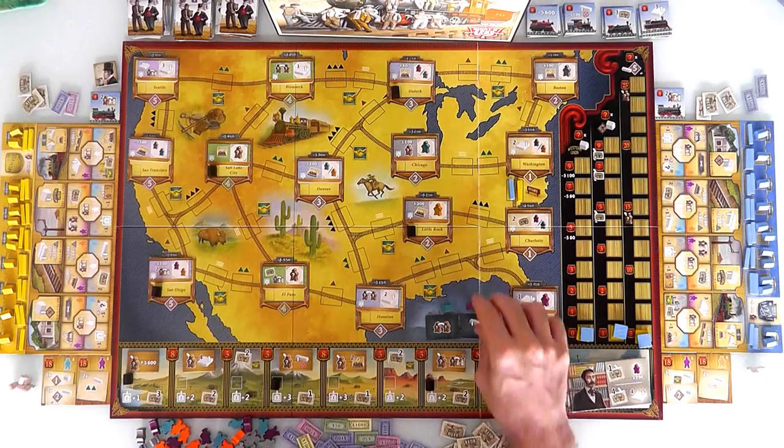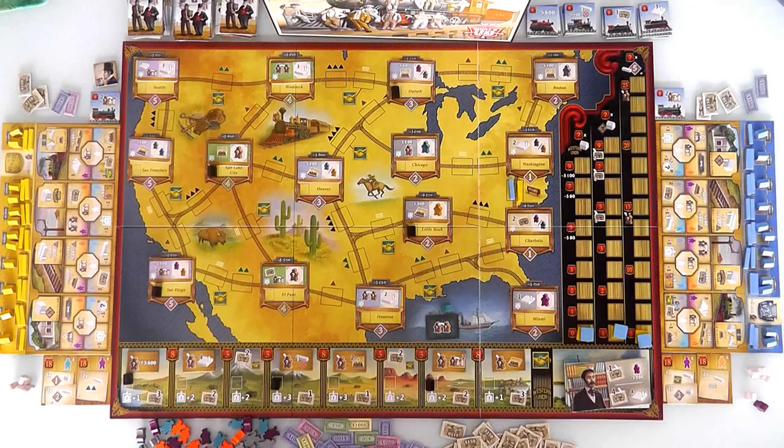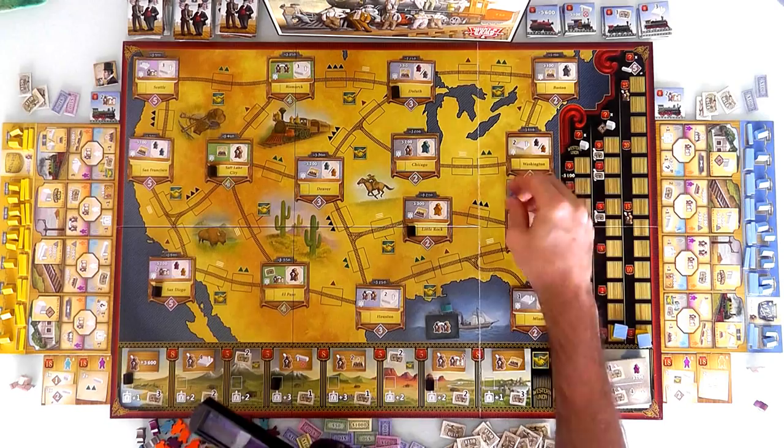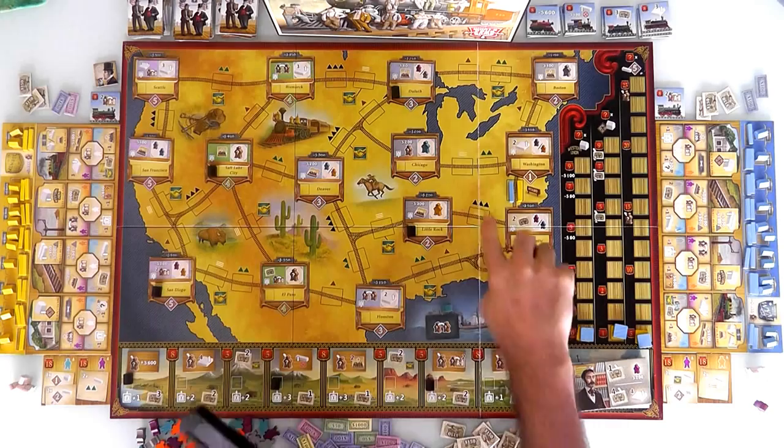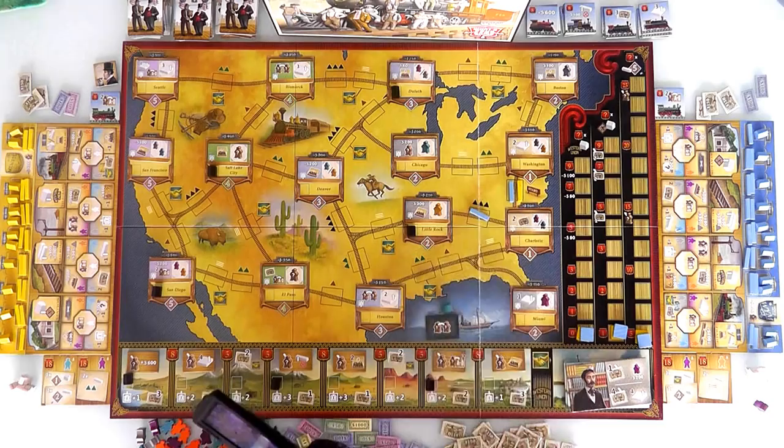She wants her foreman, plus she will get to lay one bonus line for free, which normally would cost her a fair bit. She can expand from Washington to Boston, from Washington to Chicago, from Charlotte to Little Rock, or from Charlotte to Miami. The more mountains there are, the more expensive it is. And this is free right now, so Jen should probably go here — that just saved her 300 bucks.